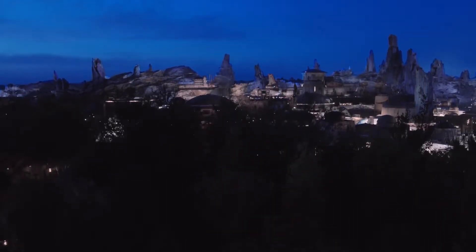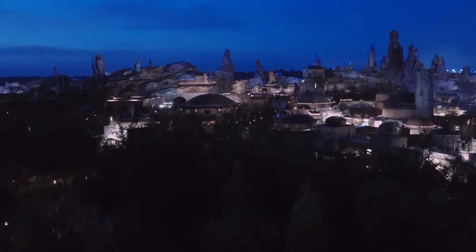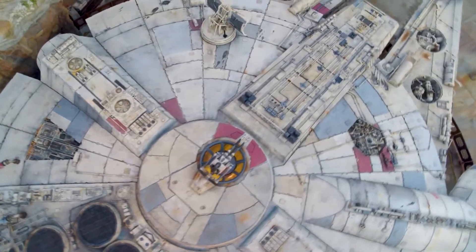Galaxy's Edge, Disney's brand new and highly anticipated Star Wars land, opened last year in both Disneyland California and Disney World in Orlando. The area is set at Black Spire Outpost, a trading post on the planet Batuu amidst the conflict between the First Order and the Resistance.